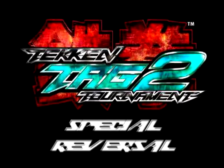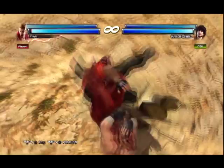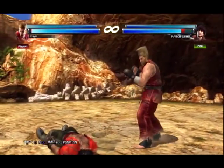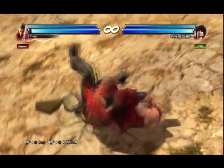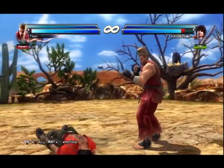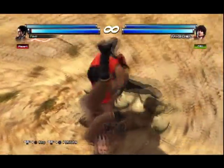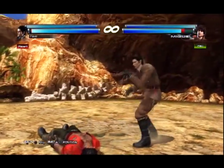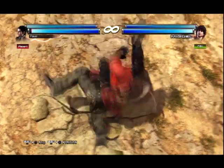Part 3: Special right punch reversal. Two characters are able to reverse right punches onto their opponents once they've been tackled: Paul and Dragunov. In order to reverse, push left punch, left punch, right punch, right punch — that's 1, 1, 2, 2 in rapid succession after you hit the ground. If your opponent throws a right punch, you will grab their arm and bar the crap out of it. Remember, this arm bar can also be reversed as previously discussed, and for some reason you can't arm bar left punches.